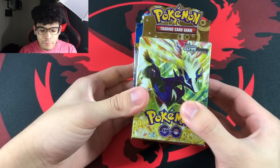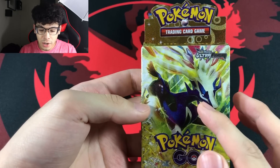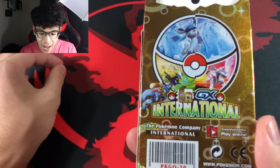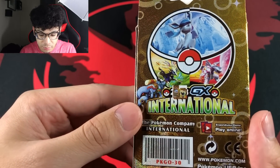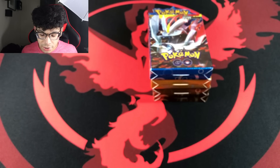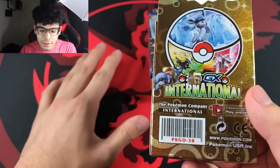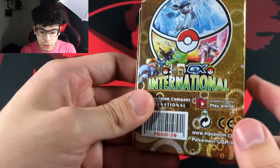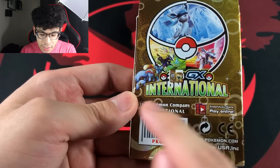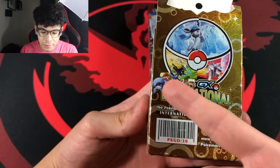We got a ton of boxes right here. We have a Pokemon box with Xerneas on the front and then Ultra Prism. On the back it says Pokemon International GX — there's a lot going on with this box. It has a small picture that kind of looks like a pre-release kit. We also got a Xerneas, a Palkia, a Glaceon, and what looks like a completely made-up Pokemon.